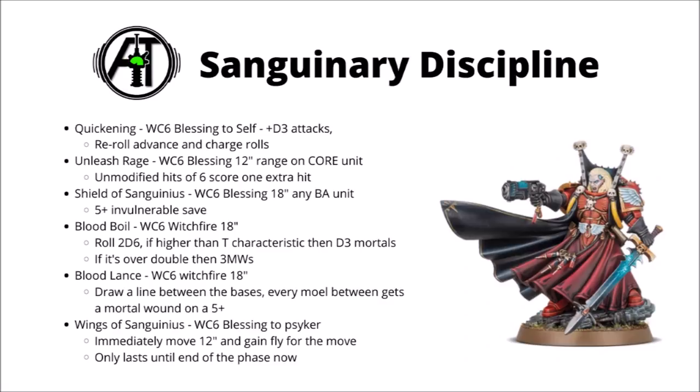Next we have Shield of Sanguinius — Warp Charge 6 Blessing affecting any Blood Angels unit within 18 inches, giving them a 5-plus invul save. It could be helpful for giving an invul save to a unit just about to charge in that's almost certainly going to get loads of enemy fire next turn. Really solid on Death Company in particular, or any units that have a 3-plus save. I could see a fun role for a Blood Angels support Librarian — jump them down alongside some Death Company, give them Unleash Rage and Shield of Sanguinius and send them off, and if you're feeling even more generous give them Quake Bolts for plus one to hit on the unit they're charging.